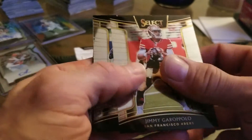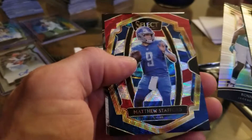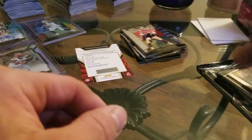Jimmy Garoppolo. Ezekiel Elliott. We've got a Ronnie Harrison. We've got a Matthew Stafford of the Lions, and a Brett Favre. Matthew Stafford is 30 out of 199. All right, almost about halfway through here.